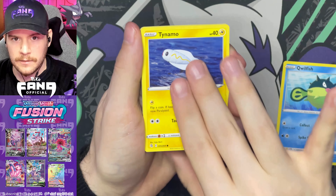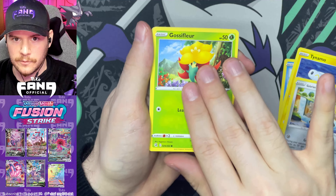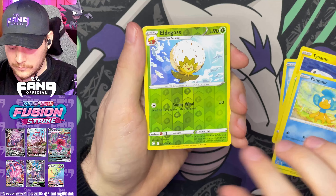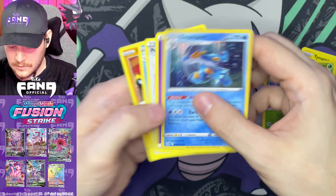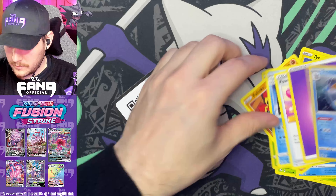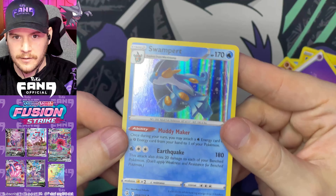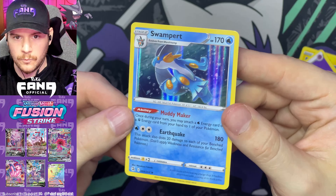Bolvfish, Tynamo, Galarian Meowth, Gossifleur, Haunter, Eldegoss Reverse, and a Swampert holographic. I actually really like that artwork on that Swampert — it looks so elegant, just swimming through that crystal clear blue water.